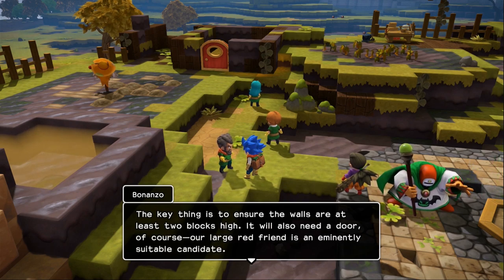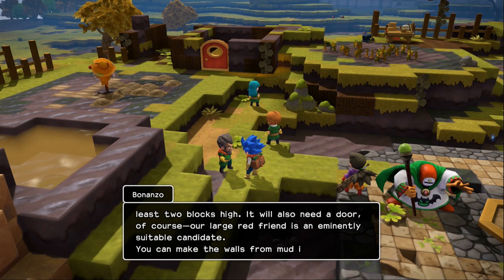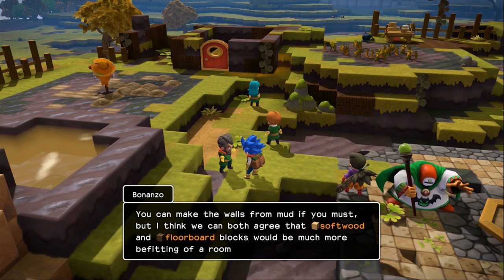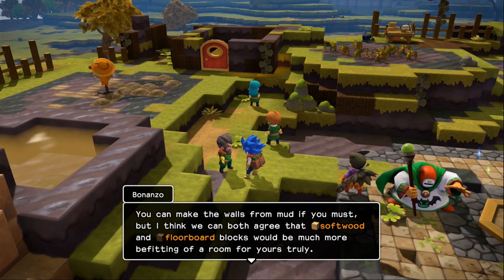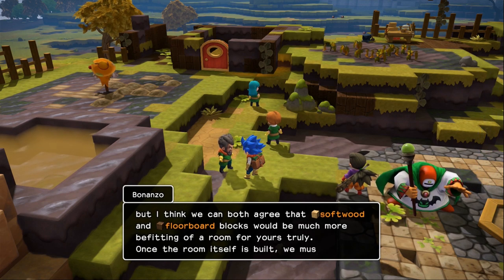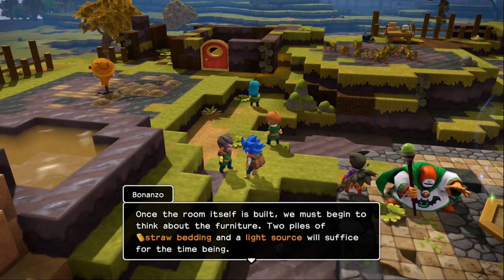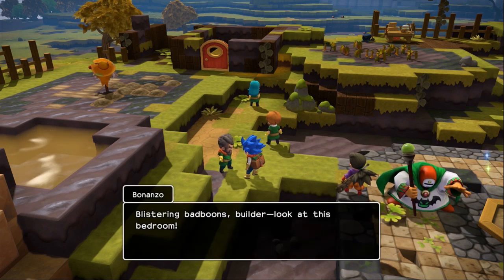Perhaps you've already noticed the large red door by the field — I would have you convert the ruined room around it into your new sleeping quarters. It's already done, I'm way ahead of schedule! The key is to ensure the walls are at least two blocks high, and you'll also need a door — the large red one is an eminently suitable candidate. You can make the walls from mud if you must, but softwood and floorboard blocks would be much better. Once the room is built, we must think about furniture — two piles of straw bedding and a light source will suffice.